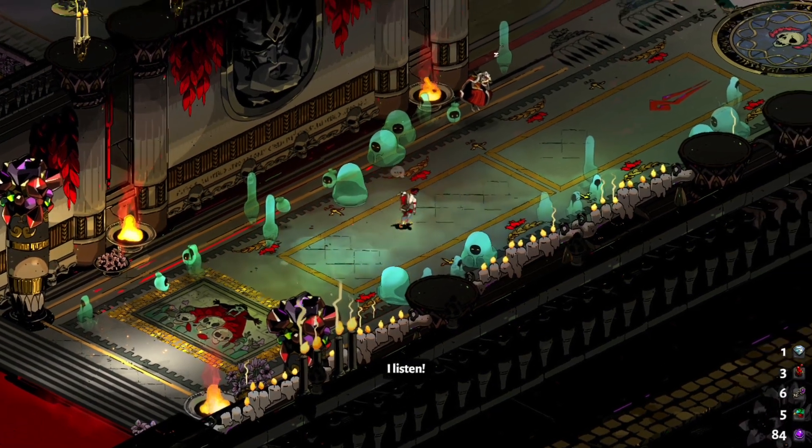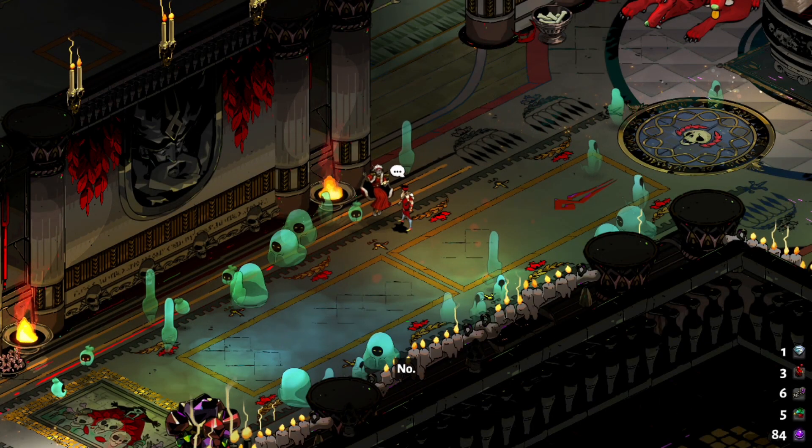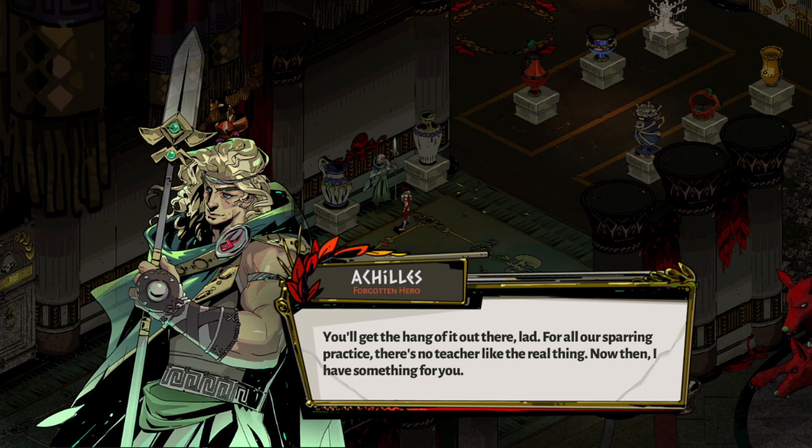I shouldn't be here. I can't believe you took on the Minotaur — no way! No wonder you're back here. Everyone knows that he's unstoppable. Next run on Endoam, could you get his autograph for me? No. You get the hang of it out there, lad. For all our sparring practice, there's no teacher like the real thing. Now then, I have something for you.